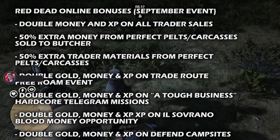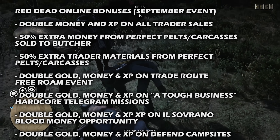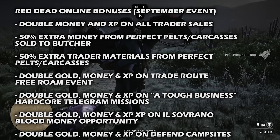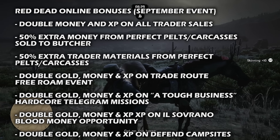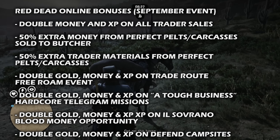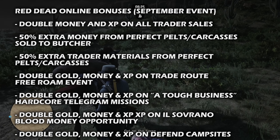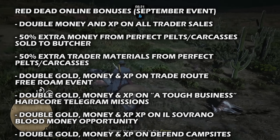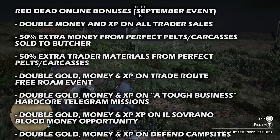Moving on to the bonuses for this month, you still have double money and XP on all trader sales. You can also bring in perfect carcasses, pelts, skins, and hides, which will yield 50% more trader raw materials and 50% more Red Dead Online money if you sell them to the butcher. So whether you're a trader or don't have that role yet, you can still take advantage of that 50% bonus.